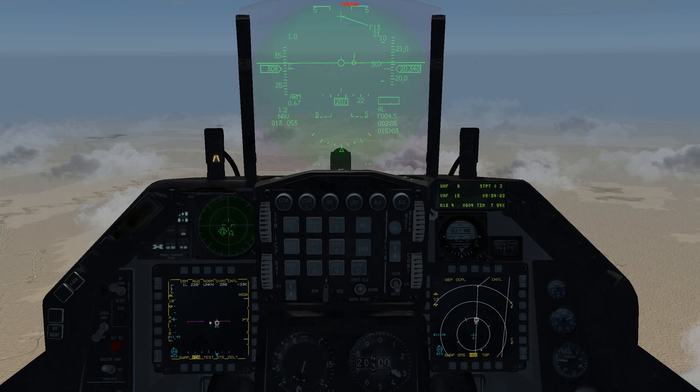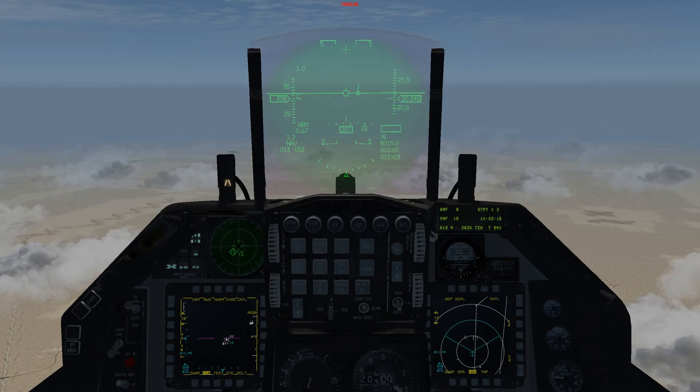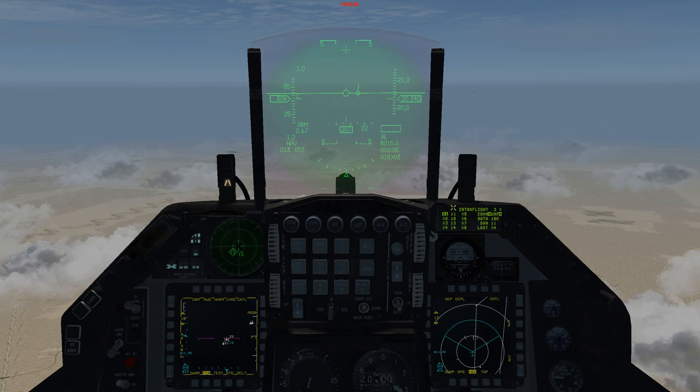That's everything we need to cover for our own flight. In this next part of the video we're going to go over how to add other flights in your package to your IDM so you can see the big picture. To add other flights, come over to your ICP and hit LIST, then press ENTER to bring up the data link page. The first page is dedicated to air-to-ground — skip it by hitting SEQUENCE on the dauber switch. The second page is the inter-flight page.